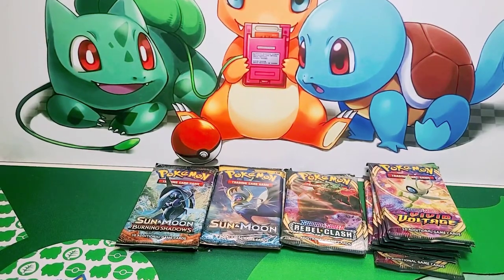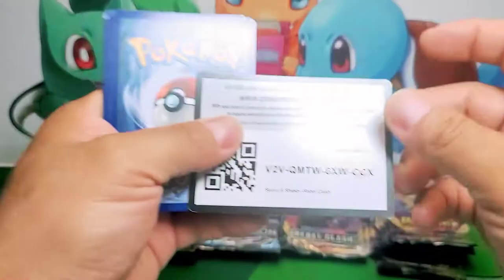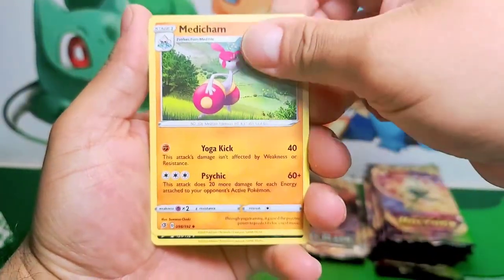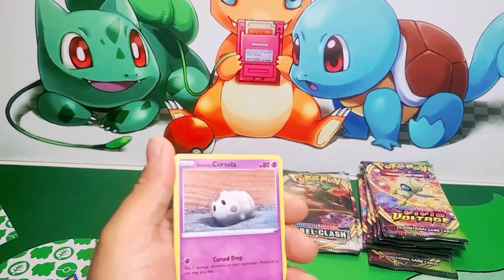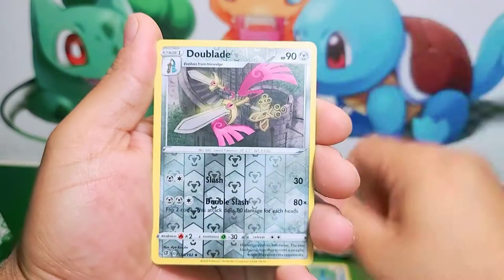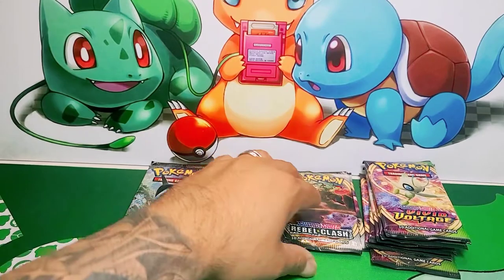Let's start with Rebel Clash — I said Rebel Clash. Two booster packs, let's see what we pull. Here's the code card — play some Pokemon Online, win some battles, get some good pulls, and beat everybody. Toxel — that's a nice one. Snowbird. Double Blade. Eight Trevenant non-hollow. Not so many good pulls on the first one.